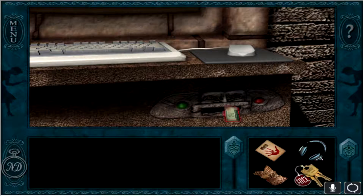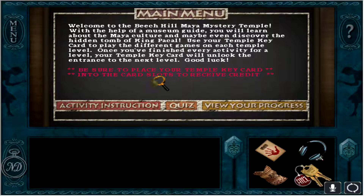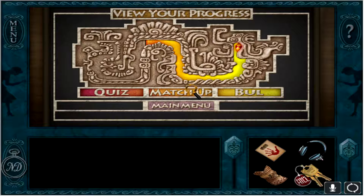Let's put our card in. Welcome to the Beachhill Maya Temple. With the museum guide you'll learn about the Maya culture and maybe even discover the hidden tomb of King the Call. Use your temple key card to play the different games. We're doing pretty good — we're almost there.